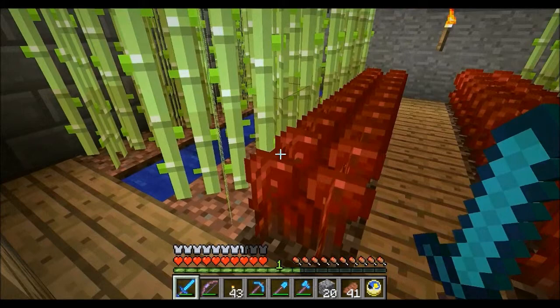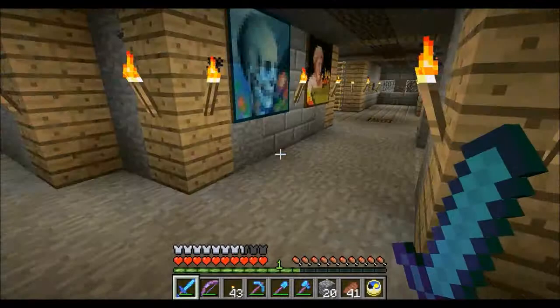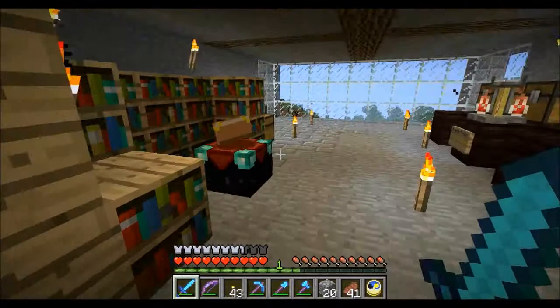I'm going to automate every sort of farming I have, especially with hoppers — so when you harvest everything, it falls into the water and is carried into the hoppers, which would be great. I've put a lot of crafting benches down throughout so I can always find one whenever I need it.